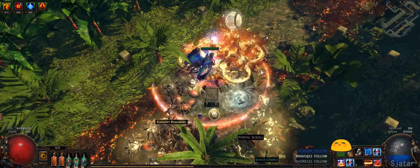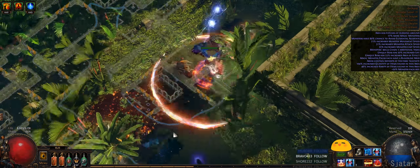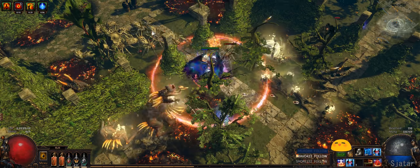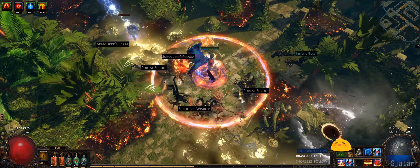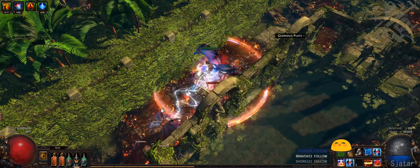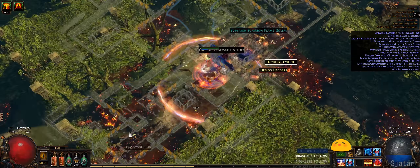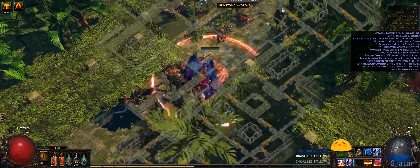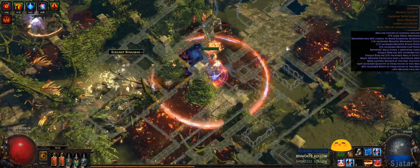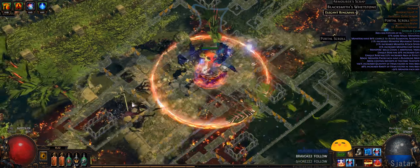I forgot to switch in Concentrated Effect there, so the kill speed isn't amazing even with this bow. But it's decent — it should be able to do guardians and stuff just because of how tanky this character is. You could push the damage up, but I'm on hardcore so I wanted a higher life pool. Still over 50% map completion — 38 monsters remaining. Let's go over the skill tree.